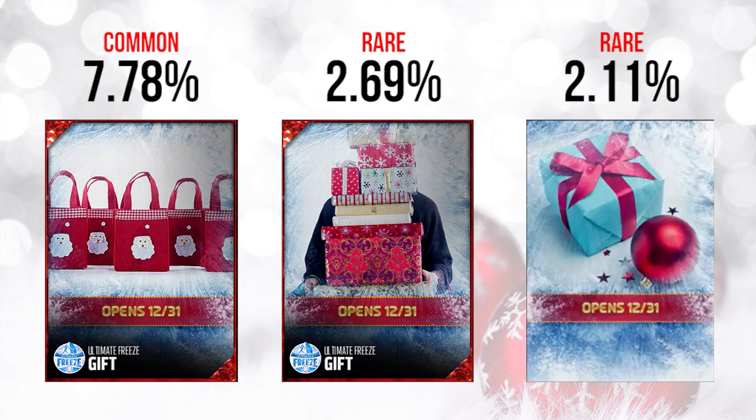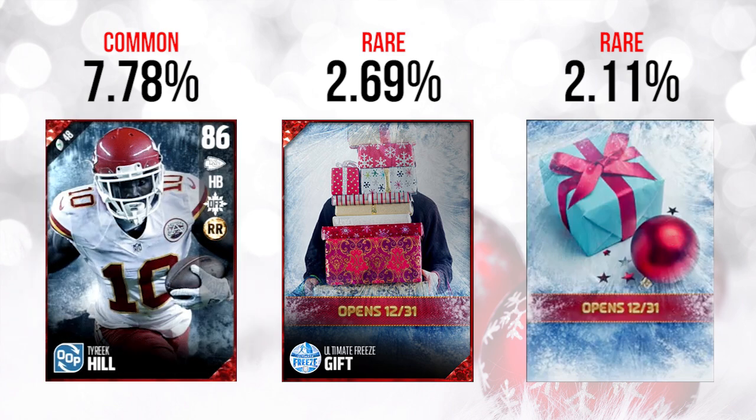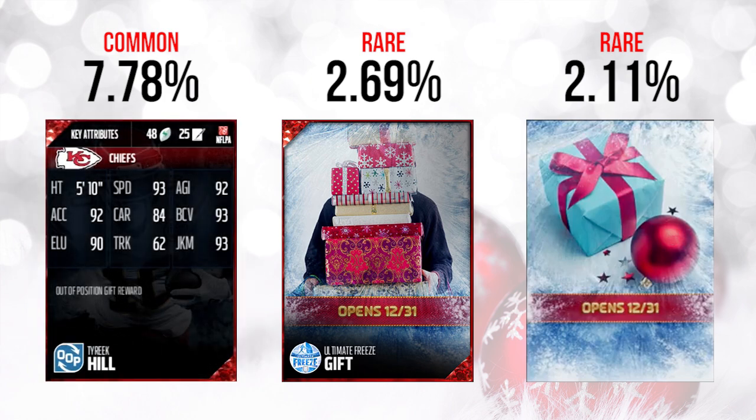The first gift was actually an 86 overall out-of-position Tyreek Hill card — a halfback version of Tyreek Hill. People have been asking for this because Tyreek Hill has been tearing it up, so it's good to see them deliver on a card people are looking for. This card is already going for about 5,000 coins in the auction house because it's really not anything spectacular.